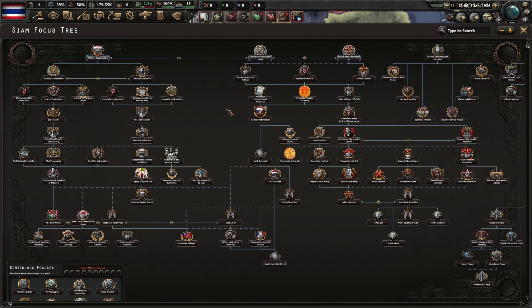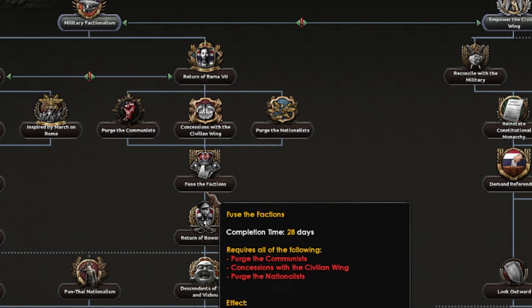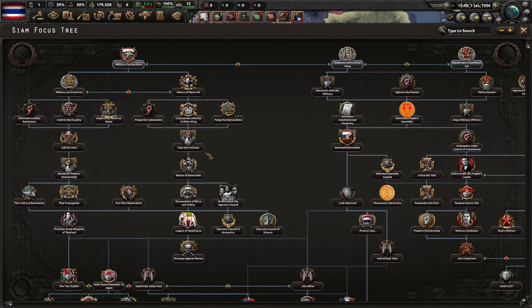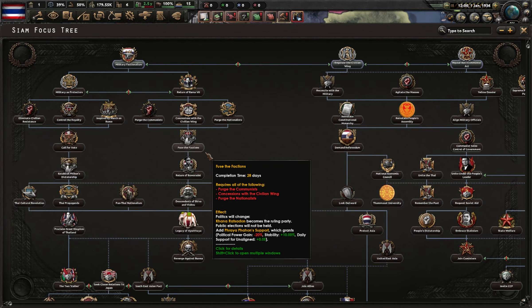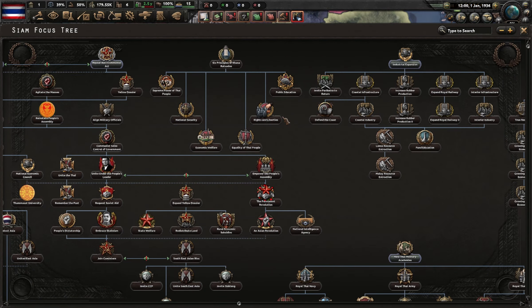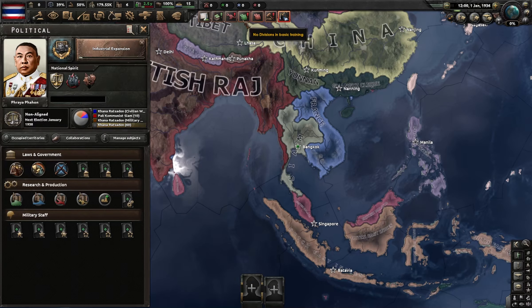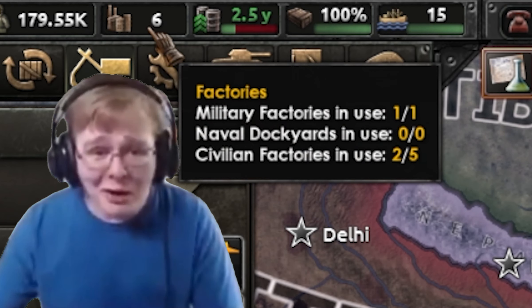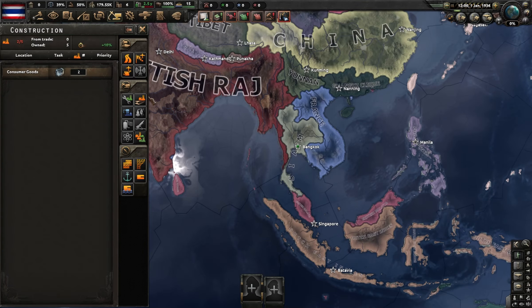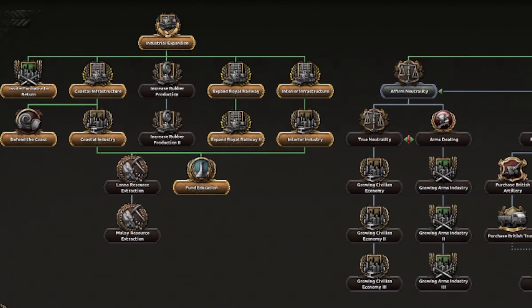For this run I really want to go down the monarchist line, since modern-day Thailand is a monarchist nation. But before that I want to complete the industry tree and the foreign office tree to get as many benefits and bonuses as I can, because starting with six factories doesn't really make you a powerhouse.